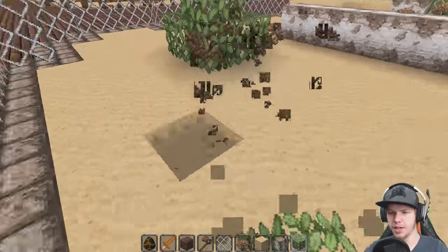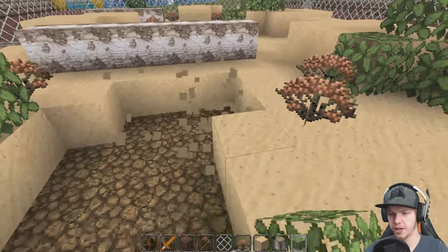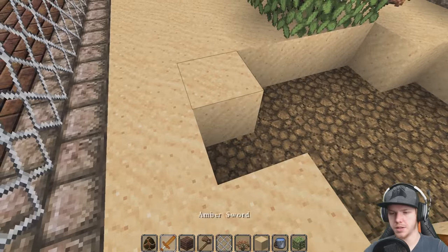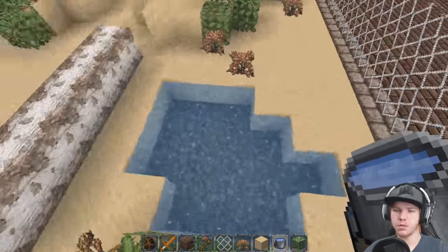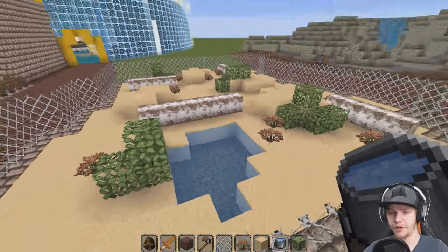We're going to want to have some sort of water in here. I know it's meant to be like a dusty desert, but the animals do need to drink. So we'll have that water — I like the dirt below it, so we'll keep the dirt in there. I don't need to change that to any other block. You might want to change it to sand, but I think the dirt does just the job fine.